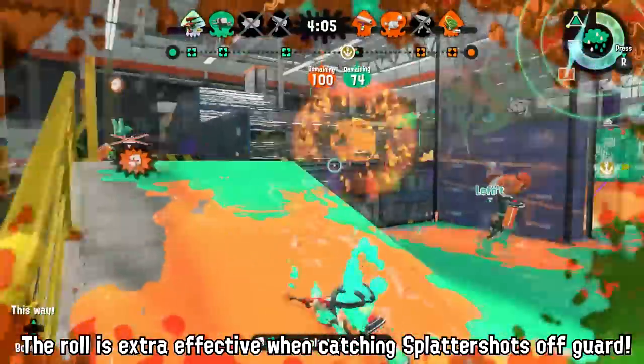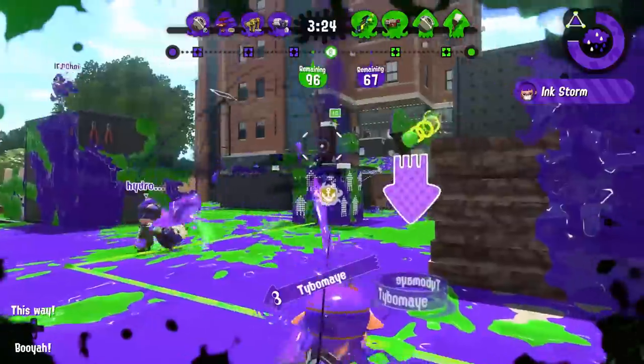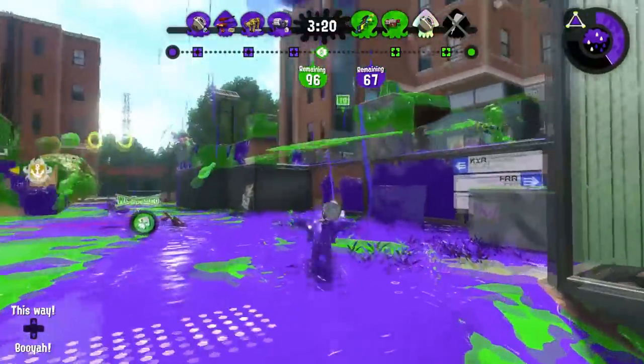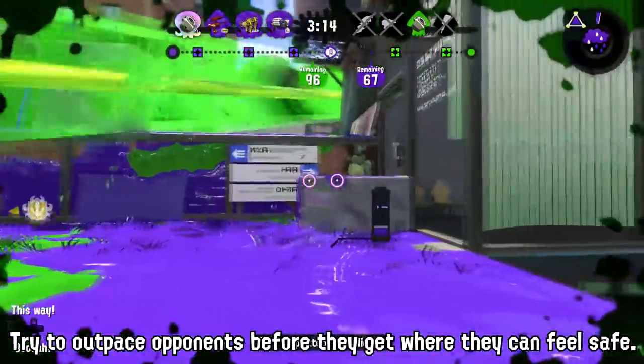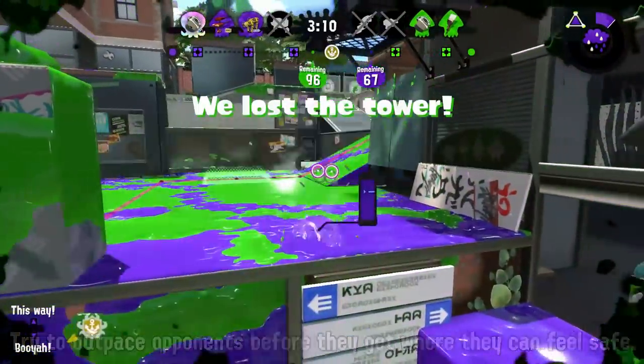Don't forget that the Custom and regular Dually Squelchers have a unique quirk. Your accuracy does not immediately decrease when you exit your roll. Your Inkling will continue to shoot in turret mode for a short period of time after you begin to move again, unlike the normal Duallys. This means you still have one reticle as you slide back into a fight.